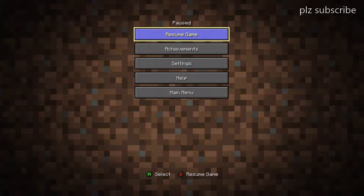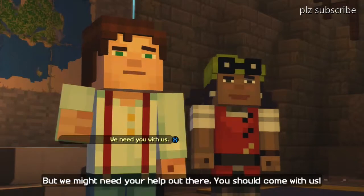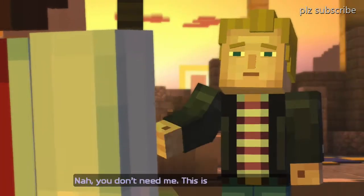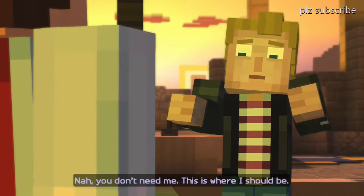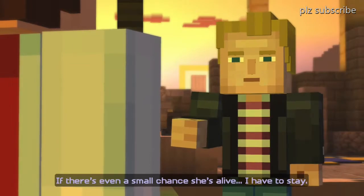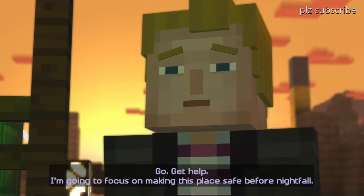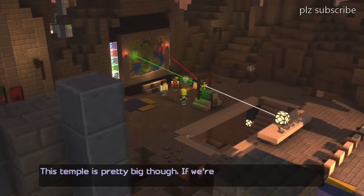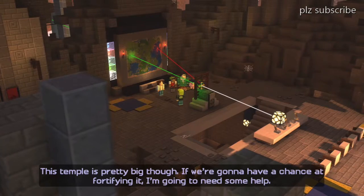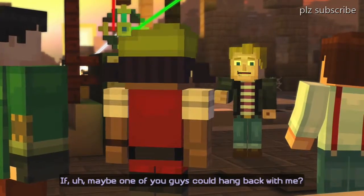Let's get into it. We need you with us, come with us. No, you don't need me — this is where I should be. There's a very small chance she's alive. Go get help, I'm gonna focus on making this place safe before nightfall. Okay, if you want me to help fortifying it, I'm gonna need some help — maybe one of you guys can hang back.